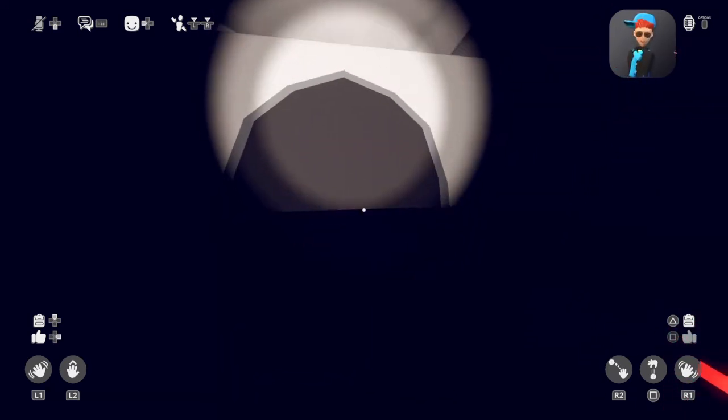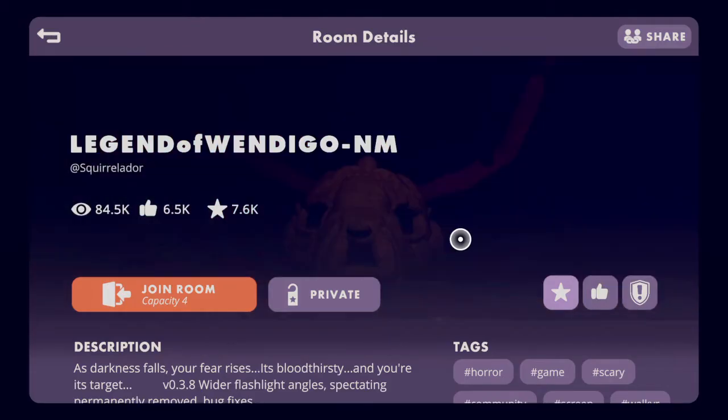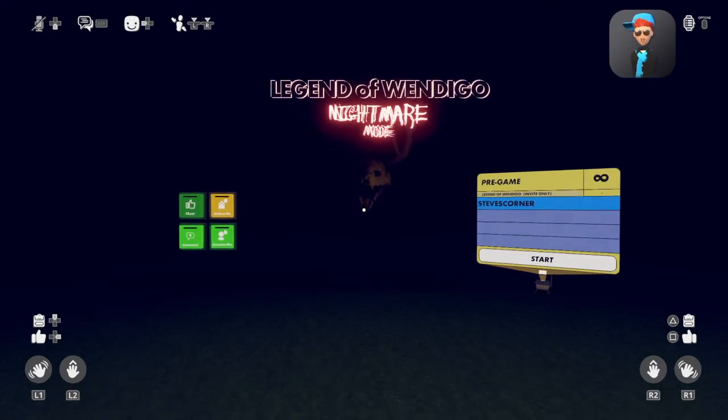You cannot do this in normal mode, unfortunately, but you can do it in nightmare mode. So you have to be in nightmare mode at least. Let's do a couple more tests to see what you can do. I'm not going to use Squirreldor's blessing this time. I don't know if this is a bug or an easter egg - I'm going to call it an easter egg because it's something you're not really supposed to know about. Easter eggs are usually supposed to happen, but I'm going to call this an easter egg anyway.